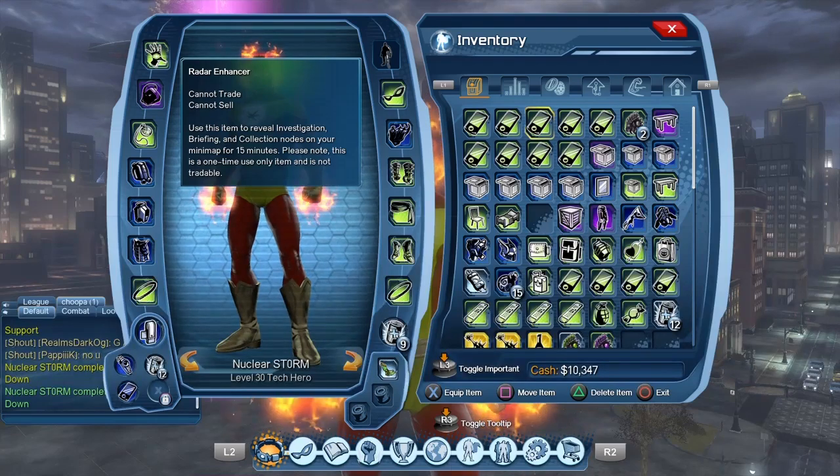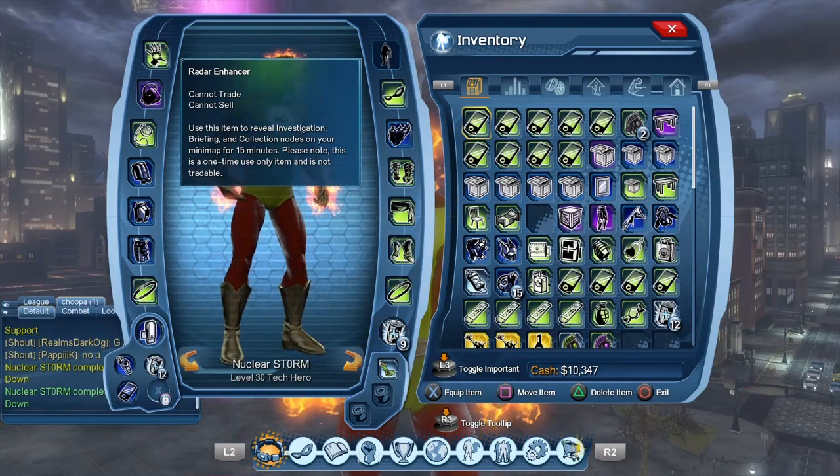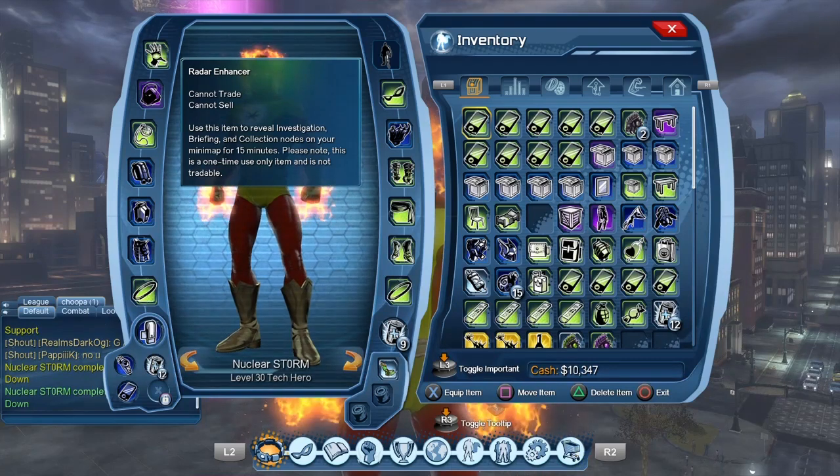But today we're going to focus on the Radar Enhancer. One of the reasons I wanted to show you this is that some of you often ask how to get money in DC Universe Online. It's quite simple — you have to farm for collections and sell those collections on the broker. And one good way to do that is to use a Radar Enhancer.